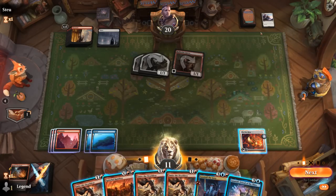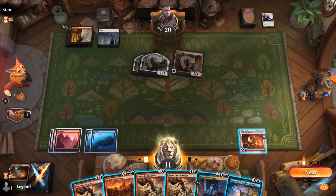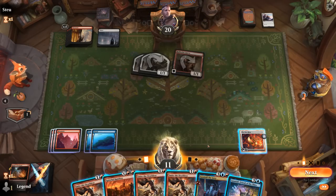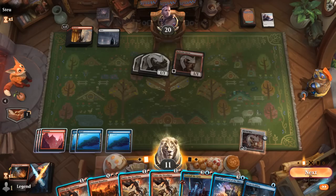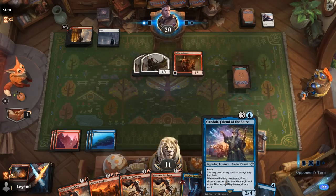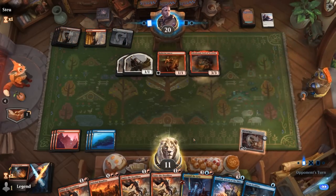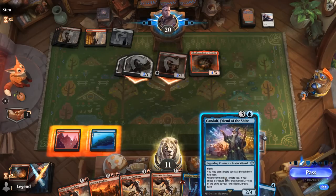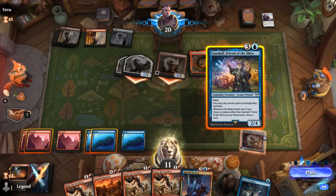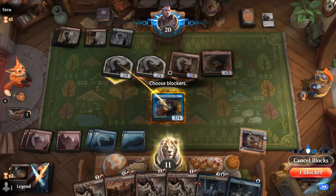Since the opponent is holding Reprieve, it might be better to flash in Gandalf, Friend of the Shire instead. Still hesitant to activate the ring even though I'd like to hit my land. Let's go for it — good. We can pass with Gandalf at four mana available alongside maybe a burn spell. A Lord of Westfold — we might want to Smite that. We can let the opponent attack and then Gandalf can block a 2/1. We'll take four plus two more from the One Ring which is starting to add up.